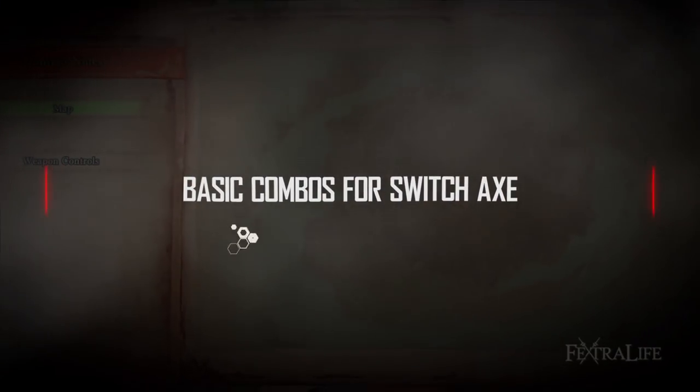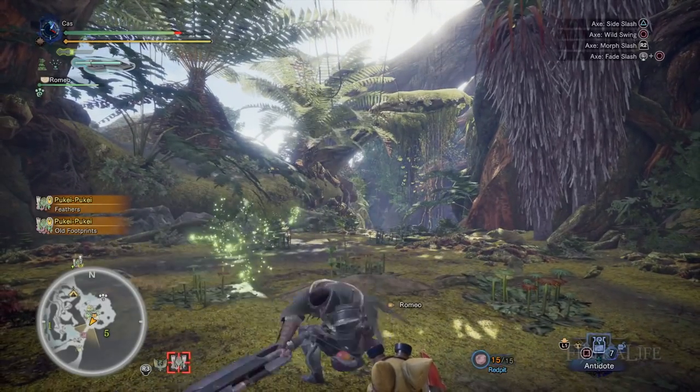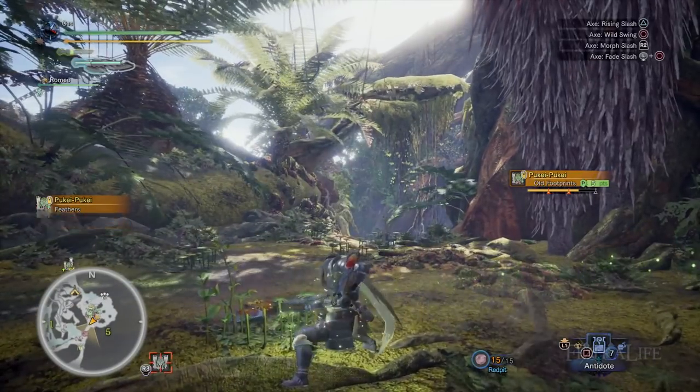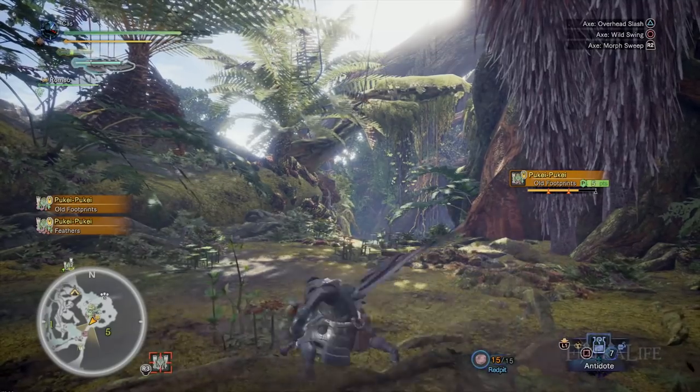While in axe form, pressing triangle three times will perform a slash, side slash, and then rising slash. This is great for hitting monsters in the head or for hitting flying monsters. While in axe form, pressing circle repeatedly will do wild swings over and over as long as you wish, but it drains stamina at a healthy rate.